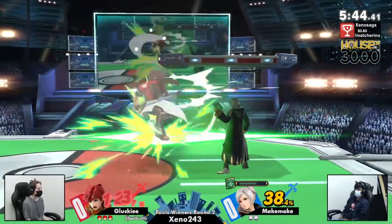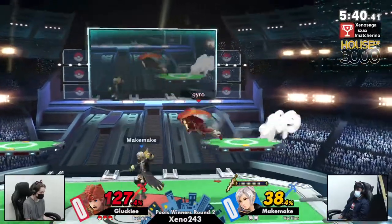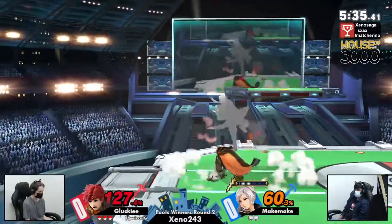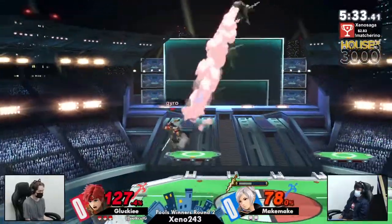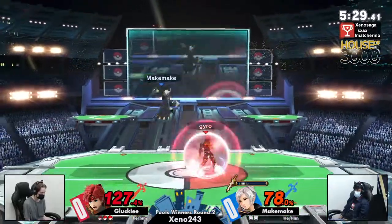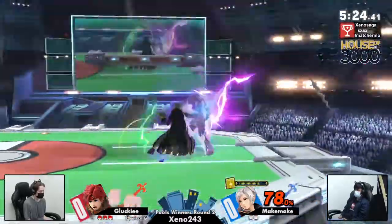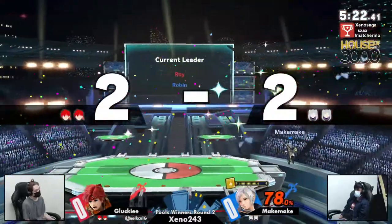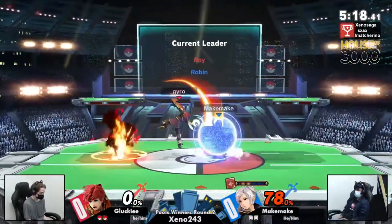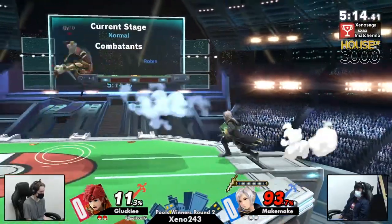Robin in this matchup has to really rely on something like neutral Thunder because it's super quick in order to stymie some of Gucky's approaches. Gucky has been doing a good job of double jumping away whenever they have Levin Sword up, and only approaching when they know it's safe with bronze sword on deck — stalling out Makemake's reaction with that double jump right there.